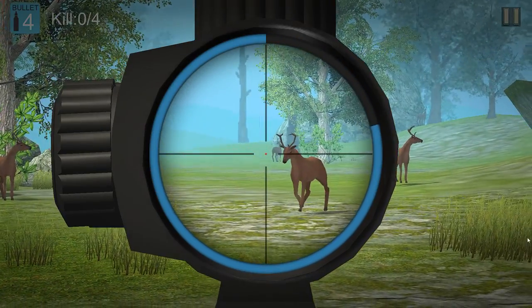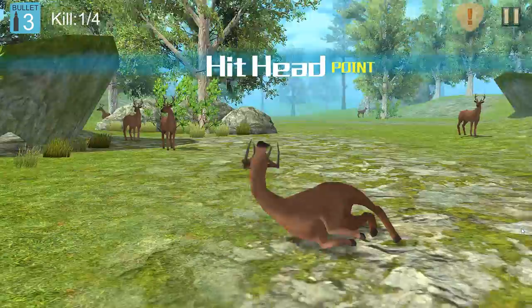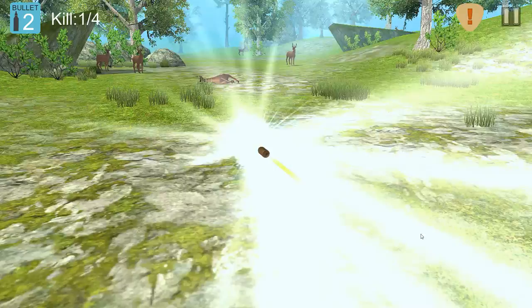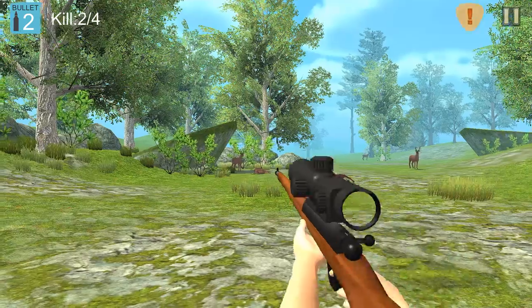It's kind of hard, so let's just shoot this guy. You want to get head or neck shots for one-hit kills. Later on, the game will specify what kind of shots it wants you to do — like this one just wants you to kill four deer.